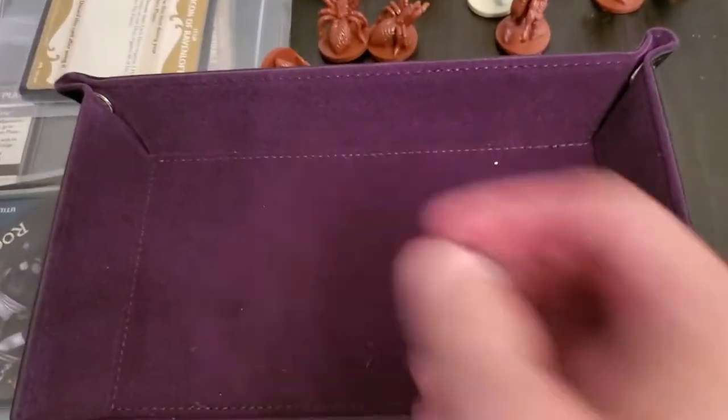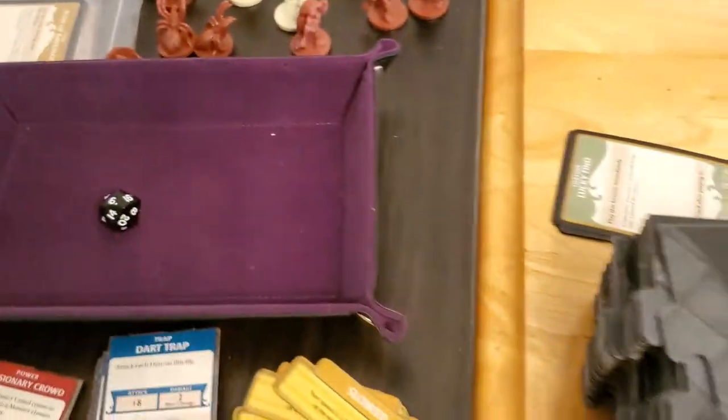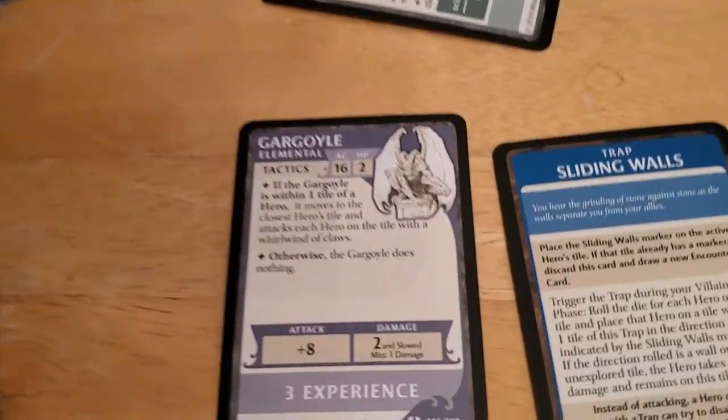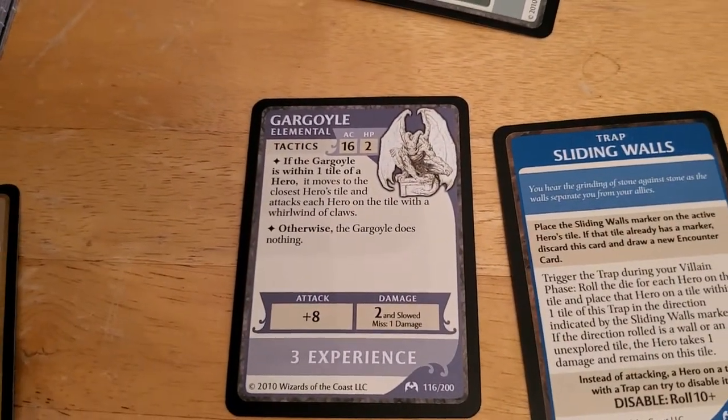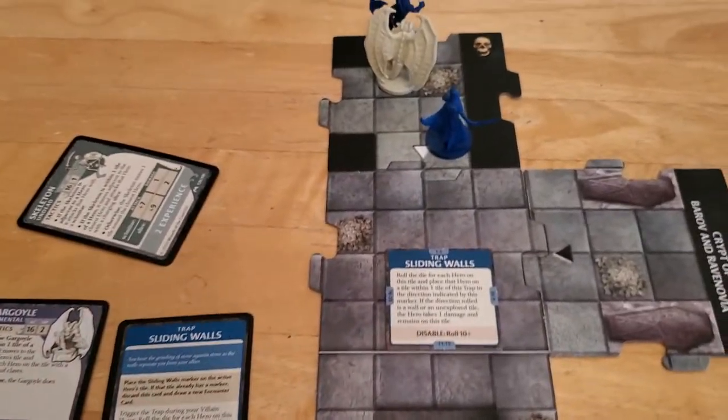Arjun uses Trapping Strike, he gets a plus eight. That's a six — six plus eight is 14. That's going to be a miss, unfortunately. The gargoyle's AC is 16.